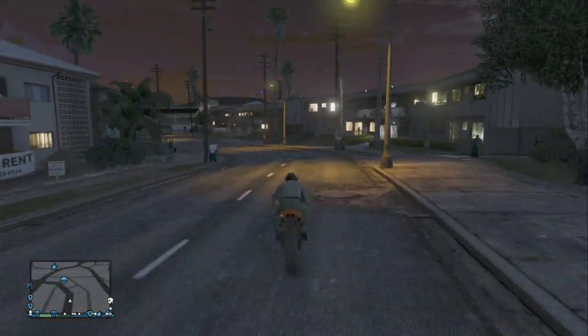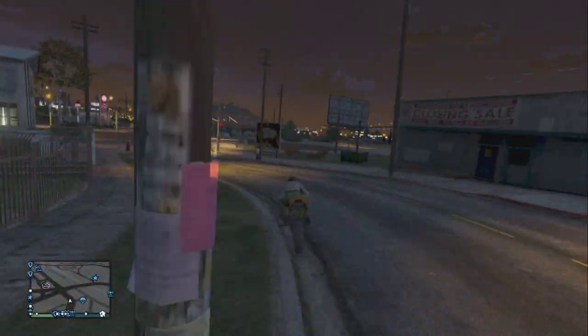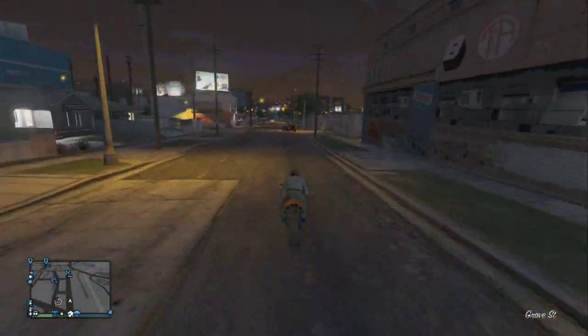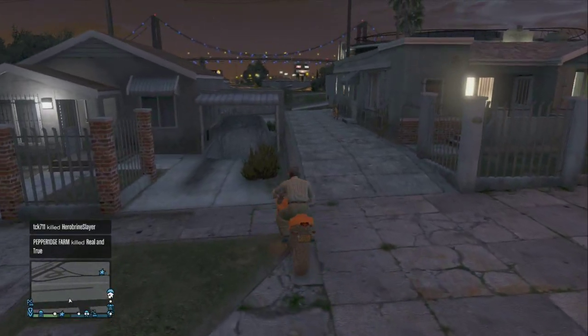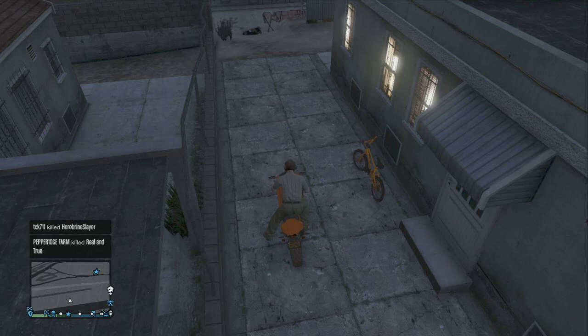Oh wait, is that a bike right there? All right, so there's actually a bike right there that spawned — I don't know if that was the one the guy was riding. We're going to go back to the alley and check if the bike has spawned. As you can see, that's pretty sure not my bike because my bike was a little more in the middle.